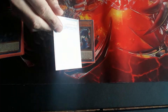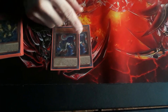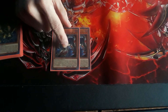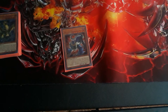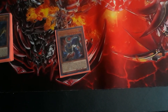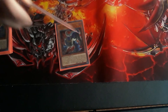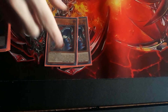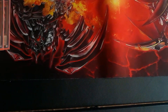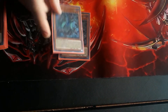Thunder Dragon, Dragon Roar — he special summons a Thunder Dragon in defense mode. He also adds back to hand one of your Thunder Dragons that was banished or in the grave. So while Dragon Hawk special summons one, Dragon Roar adds one. I cut him down to two as well.